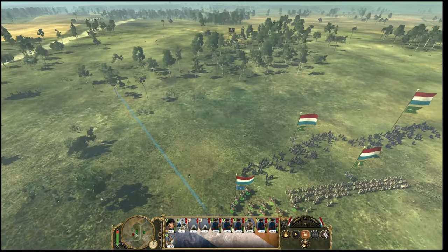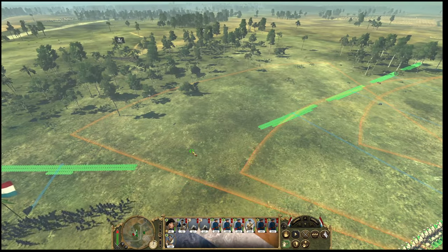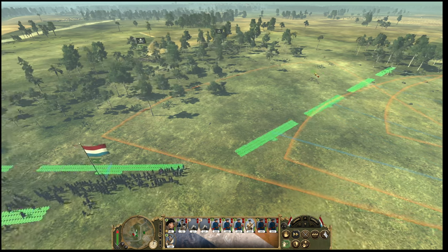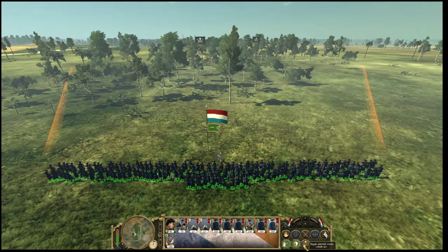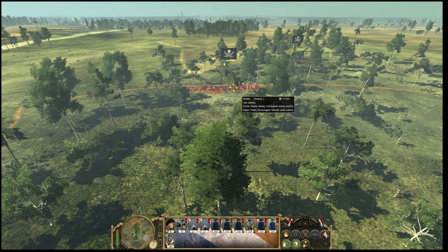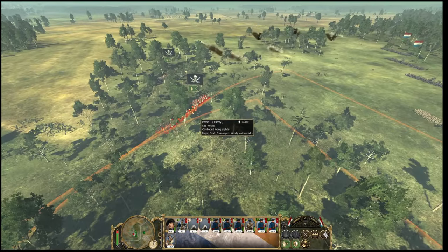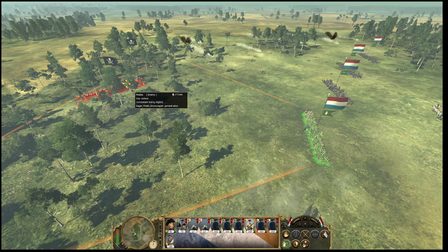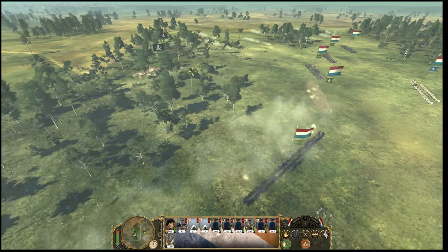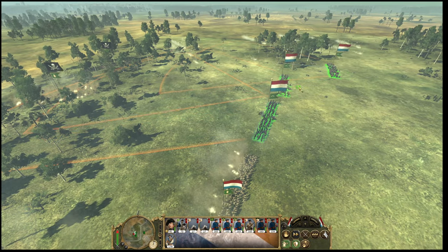We get up close and personal, and we'll send in the general behind just in case they decide to attack. Let's see how inaccurate they are at this range - fire a volley boys. Killed about three in those volleys - not great. Three in two volleys. We'll let them reload and then go after them again. Let's see what this militia volley does - it'll probably be trash. I forgot about you guys - you can fire at the pirates, but I doubt you're going to do anything.